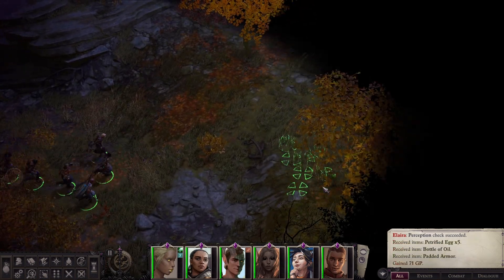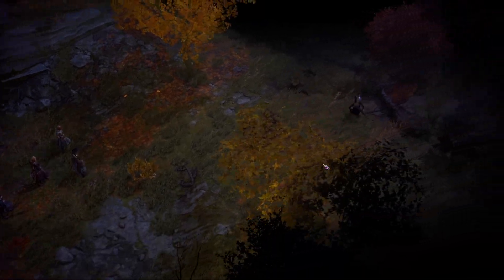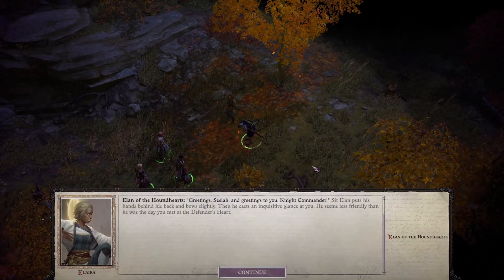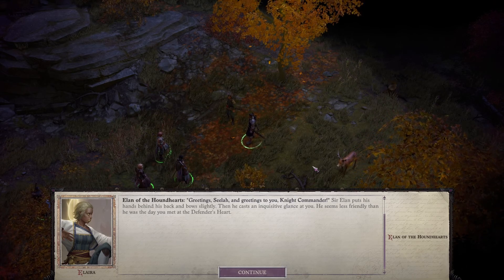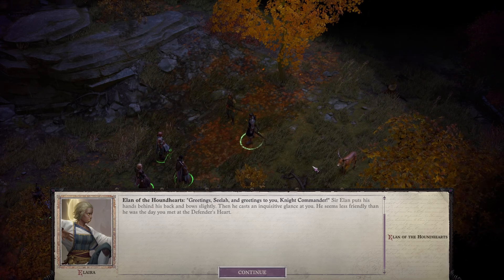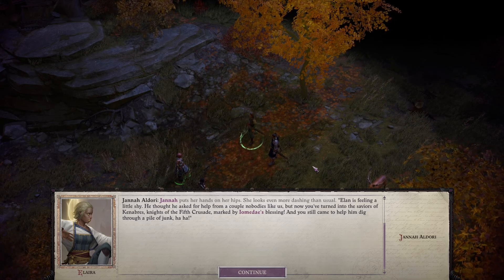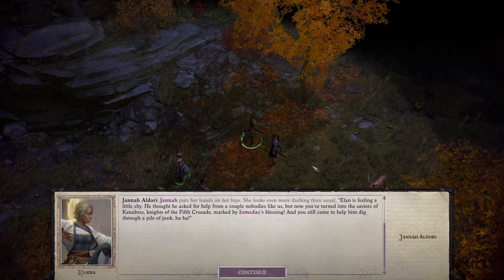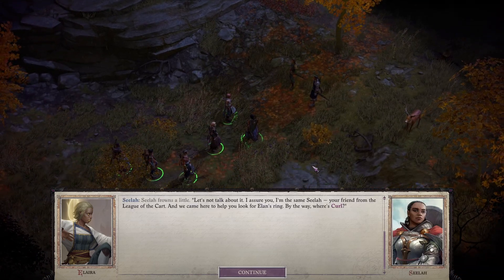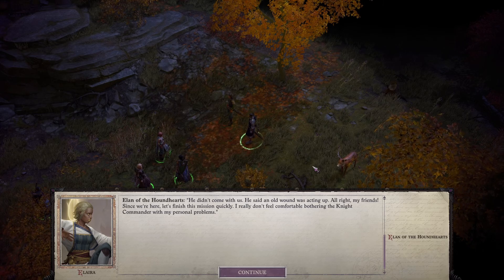We're finally here — Elan and curl must be around here somewhere, and Janet too if they gave her permission to leave. Oh, here they are. 'Greetings, Ceila — and greetings to you, Knight Commander.' Elan puts his hands behind his back and bows slightly, then casts an inquisitive glance. He seems less friendly than when you met at the Defender's Heart. Jana puts her hands on her hips, looking even more dashing than usual. 'Elan is feeling a little shy — he thought he asked for help from nobodies, but now you've turned into the saviors of Kenabres.'